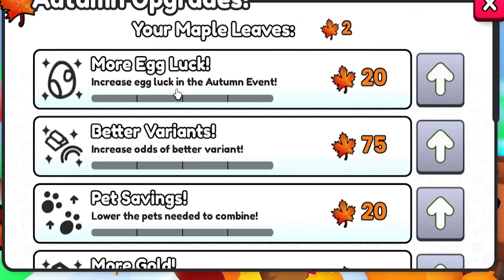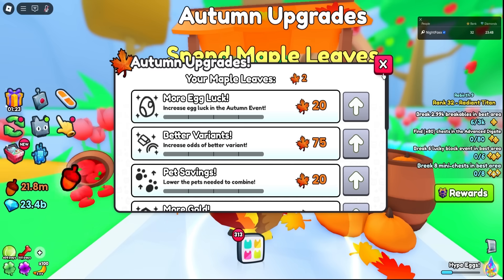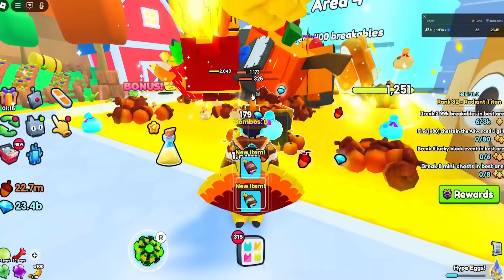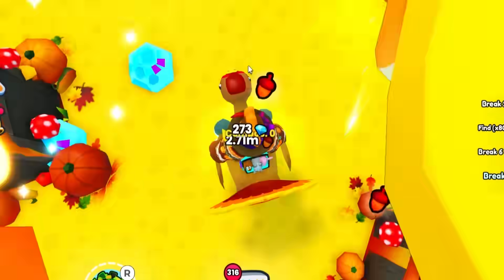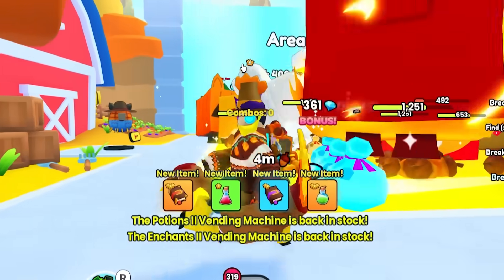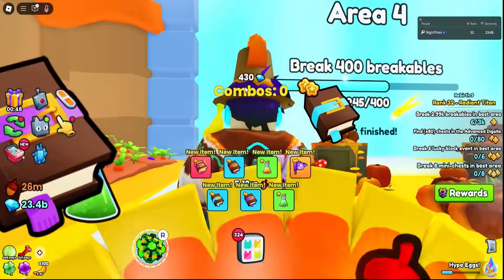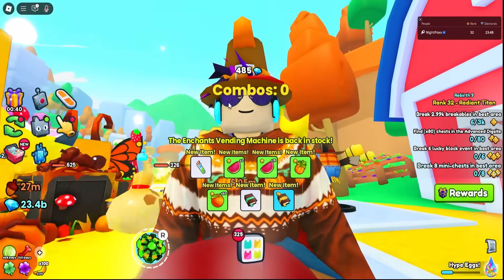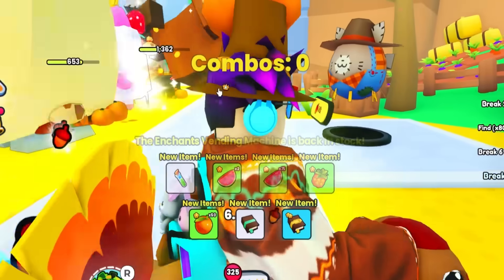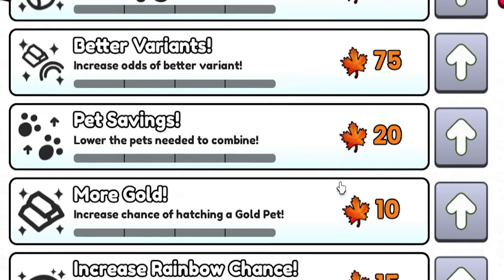And while they're working on that, I did see this right here — the autumn upgrade. Increased egg luck in the autumn event, better variants, pet savings, lower the amount of pets needed to combine. That is something I need to work on. But how do I get these maple leaves? Oh wait, I just got one — I think it's just a drop from the area that you're grinding. You guys need to find more leaves. I'm a little worried at how bad it's going to be — the combined stuff. Something tells me we're going to have to combine 500 huges to get a titanic.